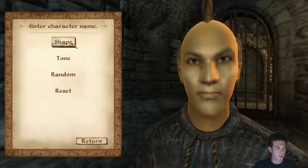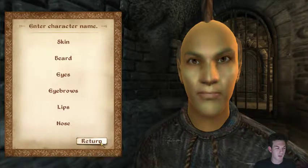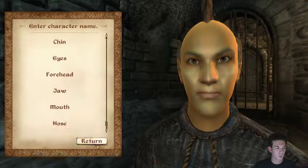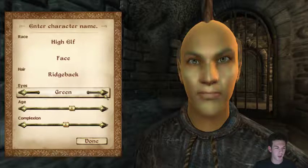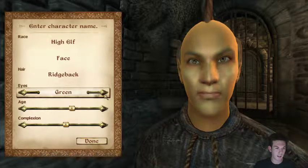How do I change the color of my eyes? I think it's here. Eyes brown, blue, green, or brown. Kind of like them being green.